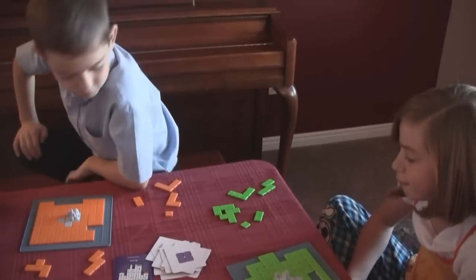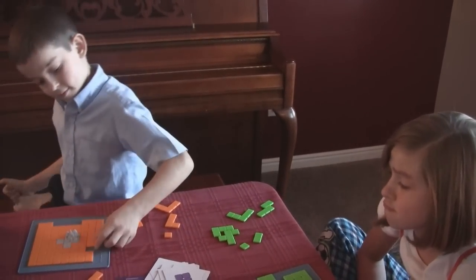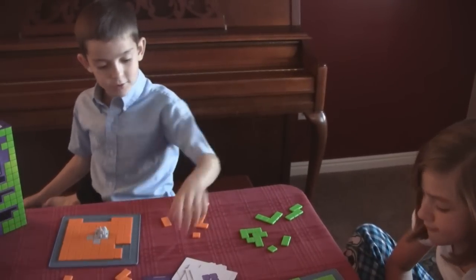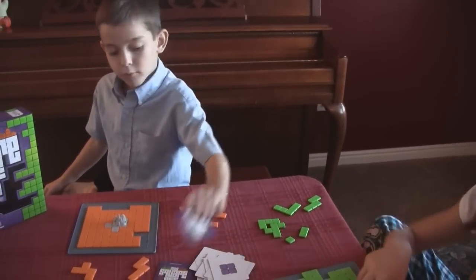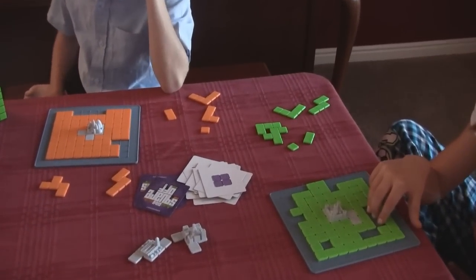What happens if yours couldn't be placed at the same time as hers couldn't be placed — then what would happen? Then we would count our largest continuous group of squares. Three... four. He wins.